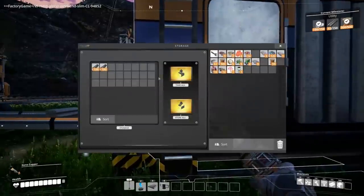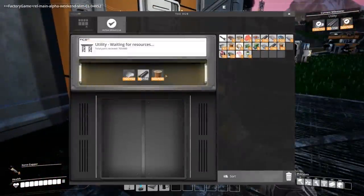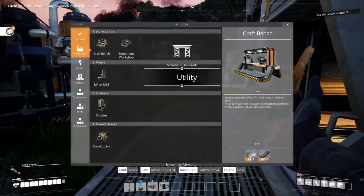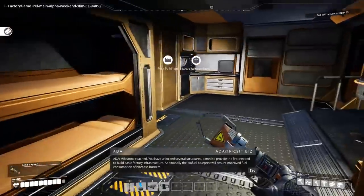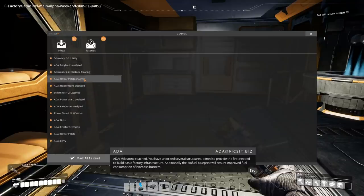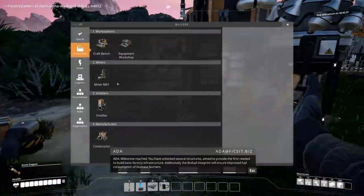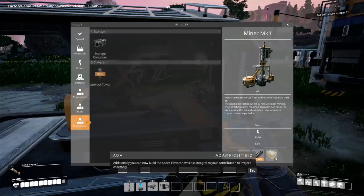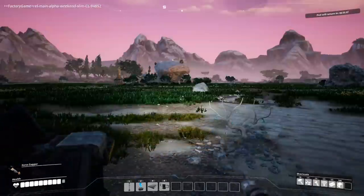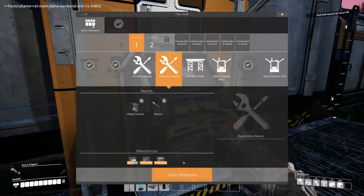You guys have been producing the whole time so we should have plenty. Milestone reached — you have unlocked several structures aimed to provide the first needed to build basic factory infrastructure. Additionally, the biofuel blueprint will ensure improved fuel consumption of biomass burners. Additionally you can now build the space elevator, which is integral to your contribution to project assembly. Space elevator can now be built — very nice.